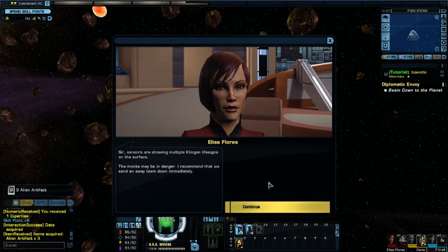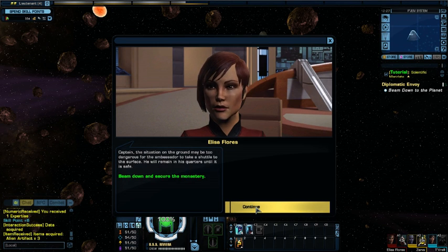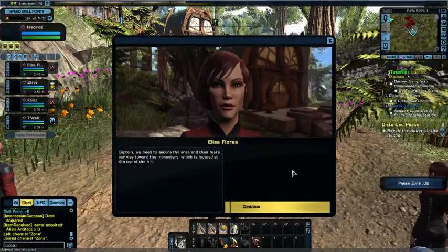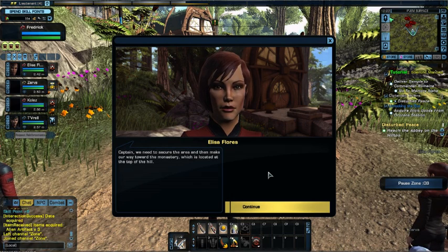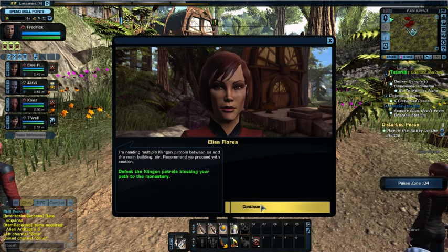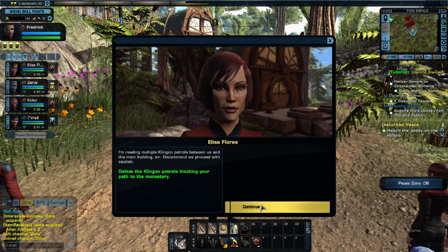Sensors are showing multiple Klingon lifesigns on the surface — the monks may be in danger. I recommend we send an away team down immediately. The situation on the ground may be too dangerous for the ambassador to take a shuttle to the surface — he will remain in his quarters until it is safe. Away team is ready to transport at your command — let's beam down. We need to secure the area and then make our way toward the monastery at the top of the hill. I'm reading multiple Klingon patrols between us and the main building — recommend we proceed with caution.